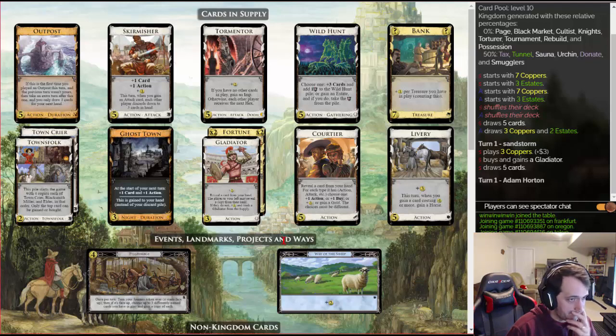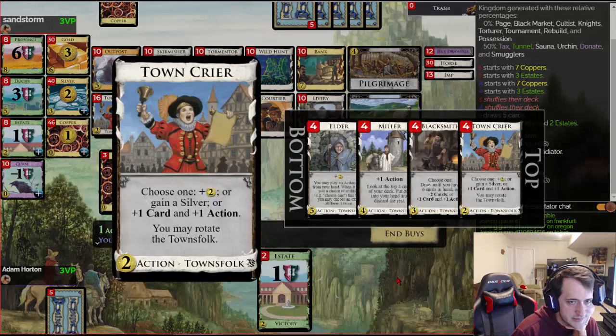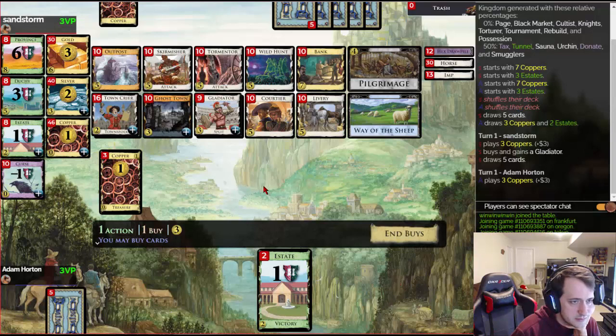I think you have to build so your turns can be big enough. The buy is only Courtier, which is a little rough — I mean, there's Fortune too. My opponent got a Gladiator. This doesn't seem fantastic. I just want Ghost Towns and Wild Hunts. How worried am I about terminal space? I'm willing to just put a Gladiator in there instead of a Silver, or potentially a Gold. Silver has synergy with Bank, which I guess I want.